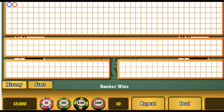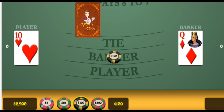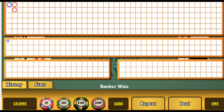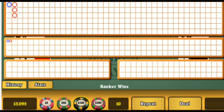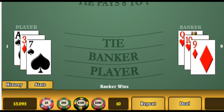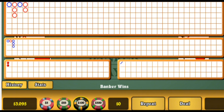We've got two hands here, two single hands. So we put one unit on bank. And we win that. So we start all over again. We wait for two single hands. We're waiting for a player.